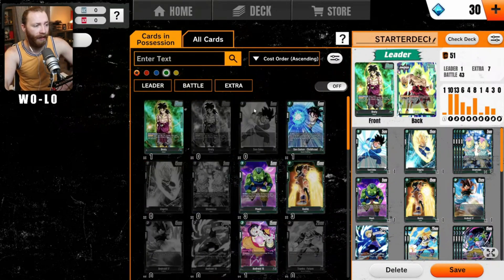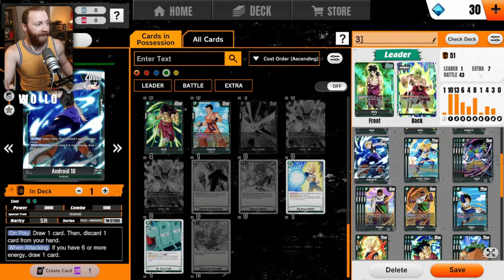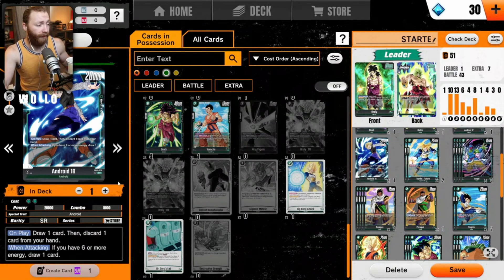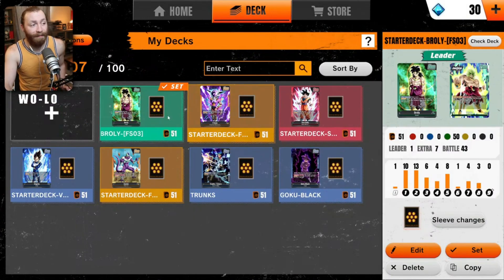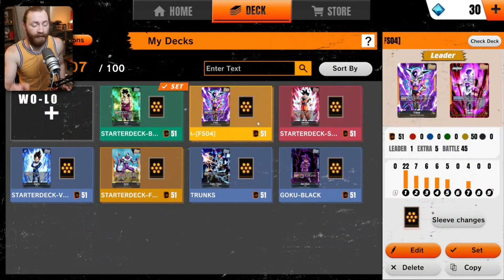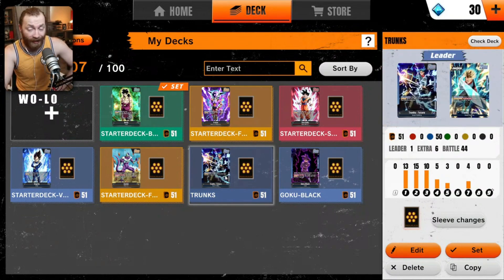Since spending money I've gotten better cards. I pulled Android 18 for the Brawly deck - at 6 or more energy whenever she attacks it draws a card, which is great since Brawly wants to reach late game anyway. I upgraded both the Brawly and Frieza decks. I like Frieza a lot as a leader - on Awaken it makes your other cards flip back to active mode, which is crazy. I got Trunks and built a deck around him. His leader card draws when attacking and can bounce battle cards costing three or less back to their owner's hand. We also got Goku Black and Cooler, a 30k blocker who KOs opponent's cards costing two or less when attacking or blocking.